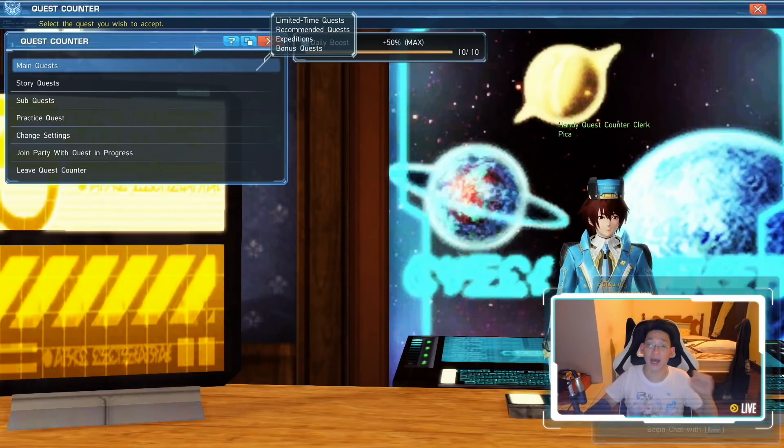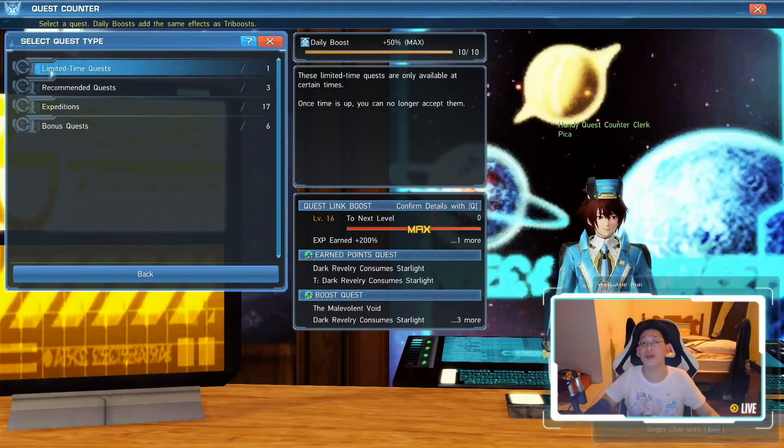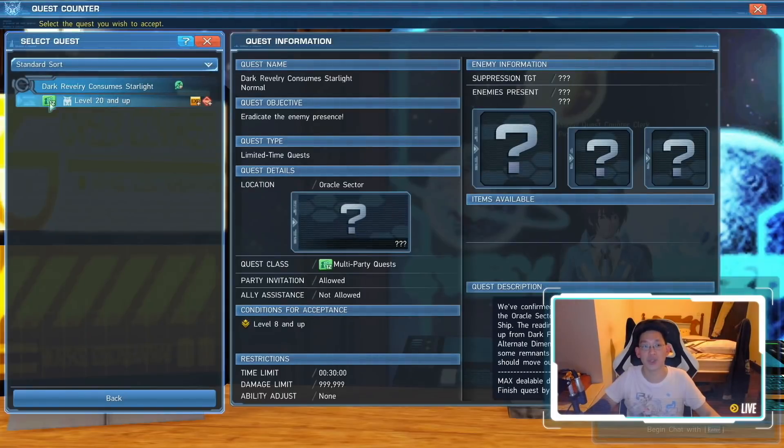For those who don't know how to get the units, it's quite simple. Come to Main Quest and do the Limited Time Quest — the Dark Reverie Consume Starlight. You need to do this nine times to get all three pieces. When you do three runs, you get the arms. When you do six runs, you get the back piece. And when you do nine runs, you get the leg piece, and you'll have all three pieces.